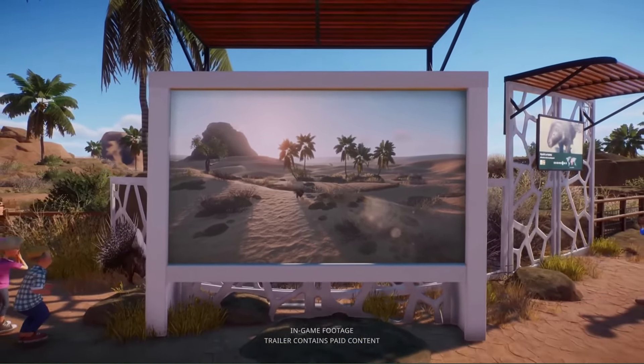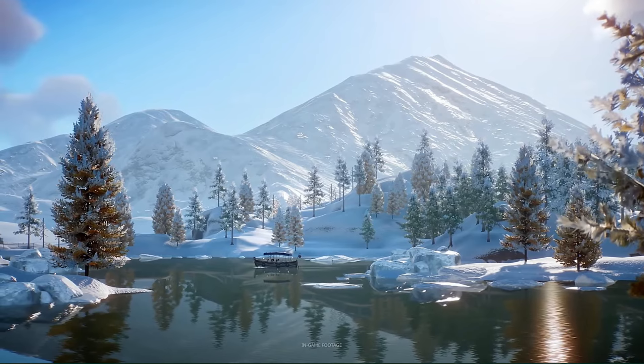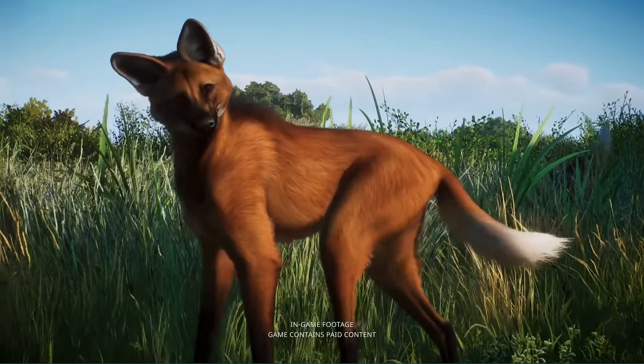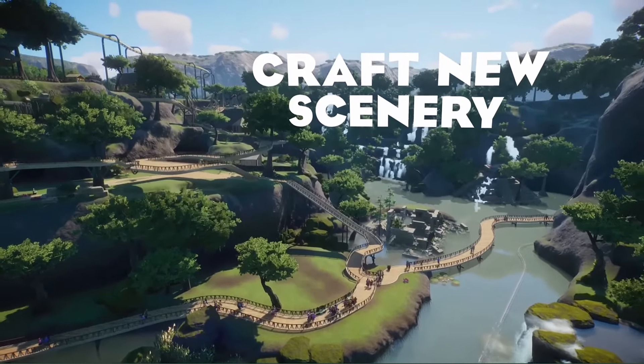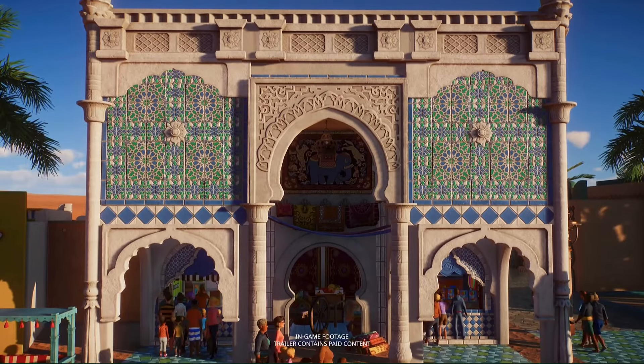You can choose from tons of different biomes and themes, from deserts to rainforests, from tundra to grasslands. Each theme comes with its own unique architectural style and building pieces, letting you craft a truly unique zoo.